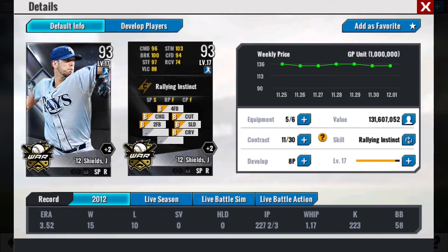Almost level 18, so I'll get a little bit more of a boost once he levels up again. His current status: 96 command, 100 break, 97 stuff, 88 velocity. He's got six pitches, all B grade.